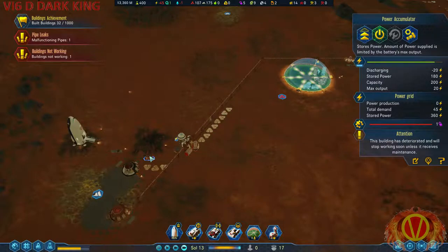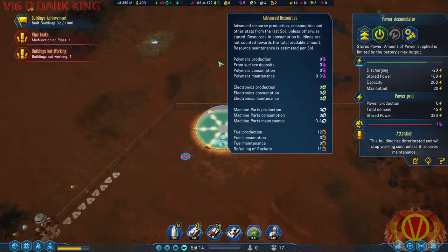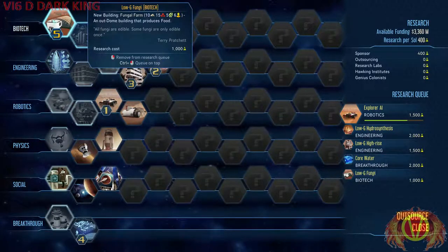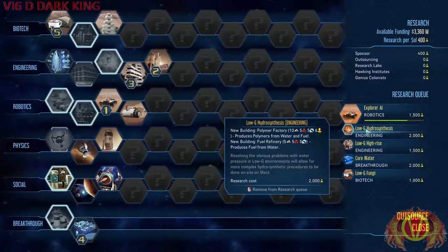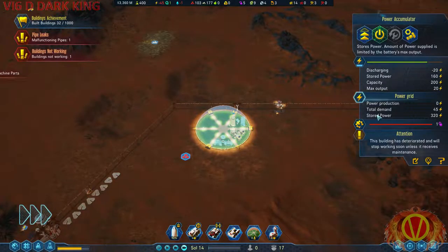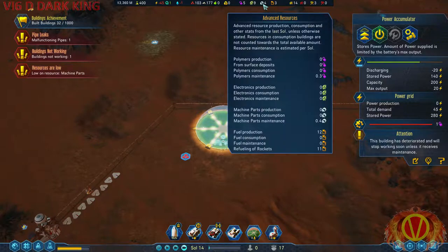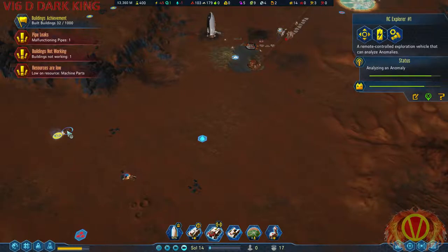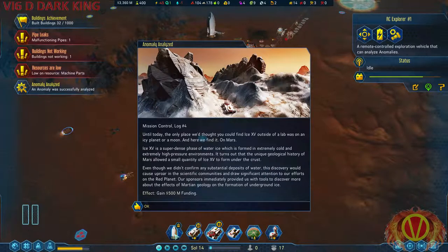I got power stored! I guess it's the output — he isn't dead. I need the hydro thingamajigs. Almost done. Until today, the only place we thought you could find Ice 15 outside of a lab was on an icy planet or a moon — and here we find it on Mars!